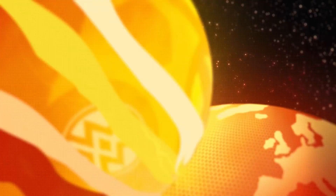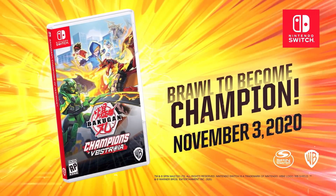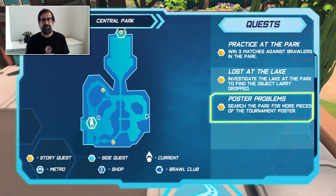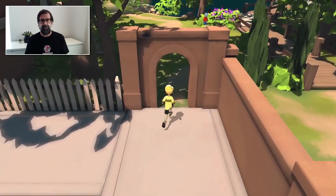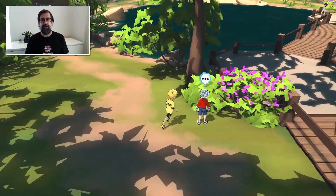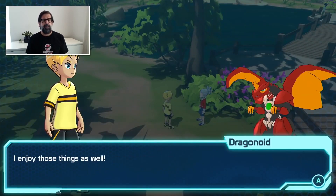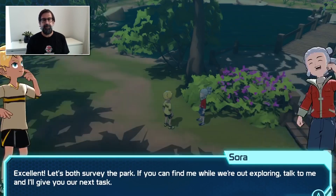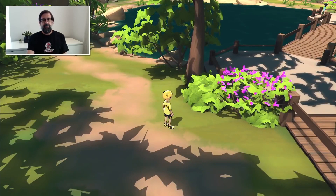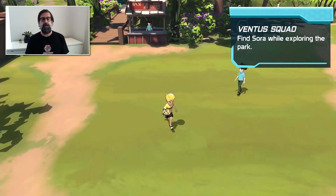Now let's turn our attention to the actual game shown in the Treehouse Live stream — it's called Bakugan Champions of Vestroya and it's only coming out on Nintendo Switch. Personally, I wasn't expecting anything from this Treehouse, which is why I didn't even watch it live. I saw the trailer itself in its own video a couple days later, which is honestly what they should have done — just drop the trailer out of nowhere. They pretty much did themselves a disservice by showing this in the Treehouse.